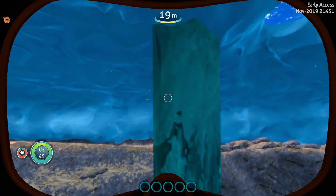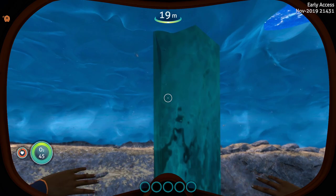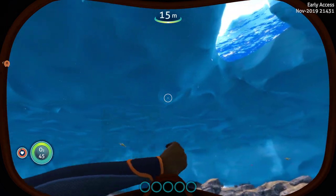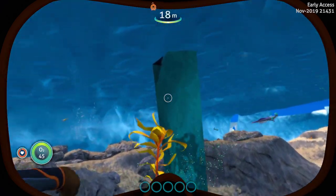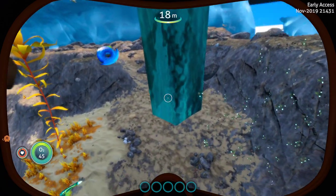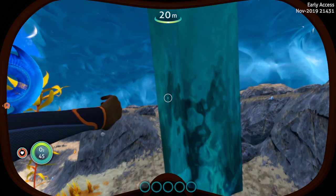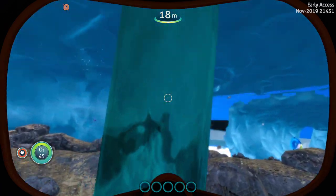So I guess in real life these things are called brinicles. It's where the water melting off of this is so cold — and there it disappeared, it melted — the water is so cold that it creates this basically icicle underwater. It usually freezes the ground under it as well. So now we have brinicles that we will have to watch out for coming down so they don't freeze us.